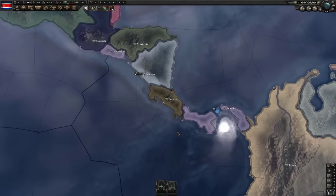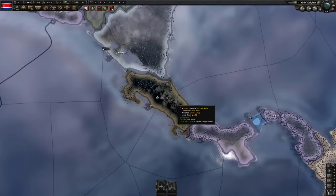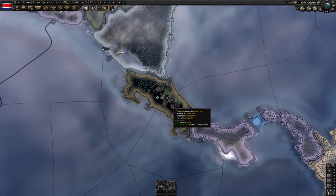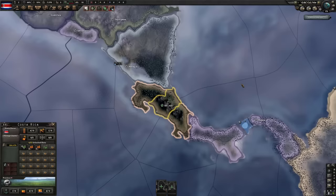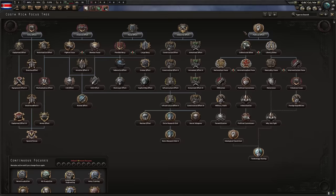Here we go — the magical land of Costa Rica. If any subscribers are from Costa Rica, I don't mean to offend you, it's just you're not exactly relevant in a World War II game. We do actually start with two civilian and one military factory, so we can get to work immediately building guns, which unlike a few nations I've played so far hasn't always been the case. Paradox, please update the default focus tree.